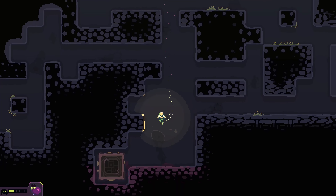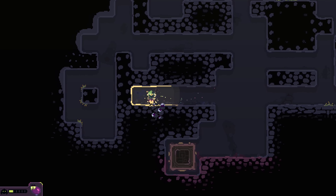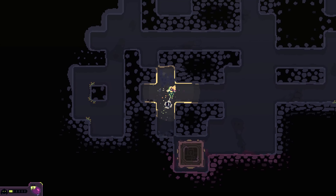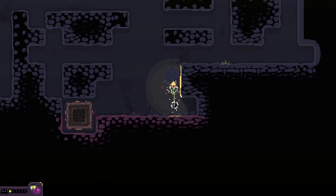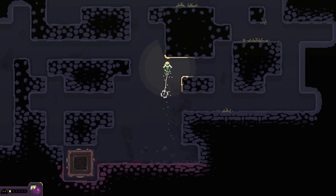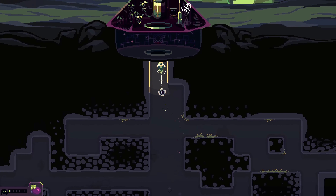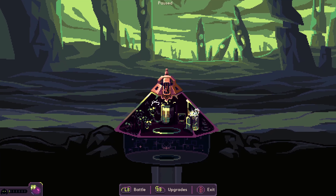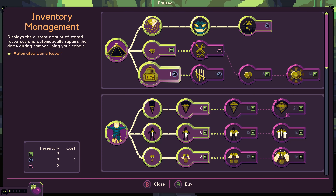We're going to check out the left-hand side here — make sure we're not missing resources that are highly desirable. It says we should get our way back. Let's also clear up that little section there just to make sure it's a nice and easy path through. Let's grab better health capacity and the automated dome repair just in case we have any trouble.